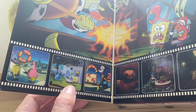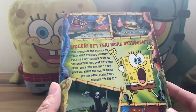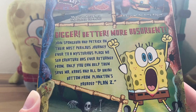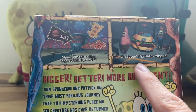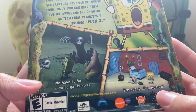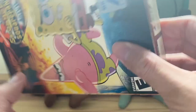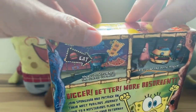It gives you a couple of screenshots from the game — the first level, then the Krusty Krab 2 shenanigans, Mindy's level, and the hotel Deep Sea area. On the back: 'Bigger. Better. More absorbent. Join SpongeBob and Patrick on their most perilous journey ever to a mysterious place no sea creature has ever returned from.' The developer was AWGames, then Paramount, Nickelodeon Movies, Nick.com, and THQ. On the bottom, it's the US version — THQ Inc., Calabasas Hills, California, 2004.